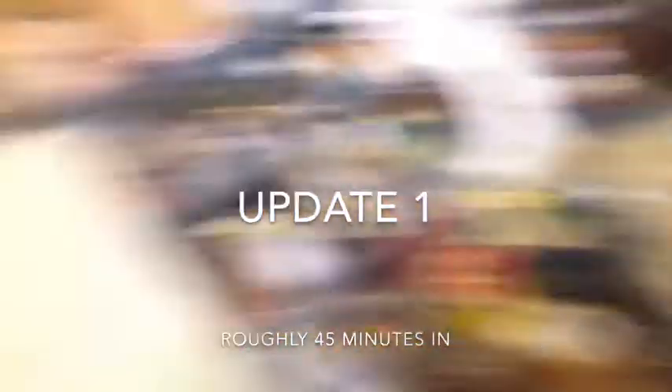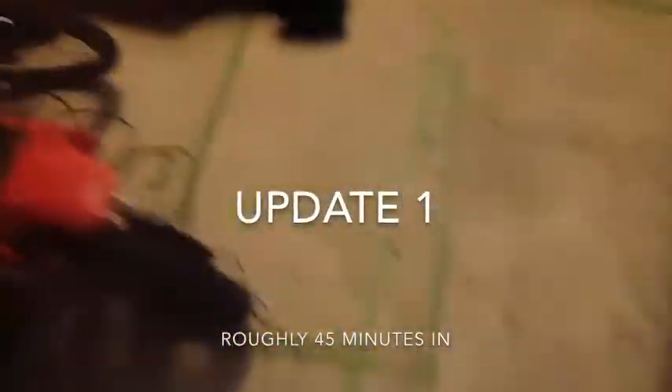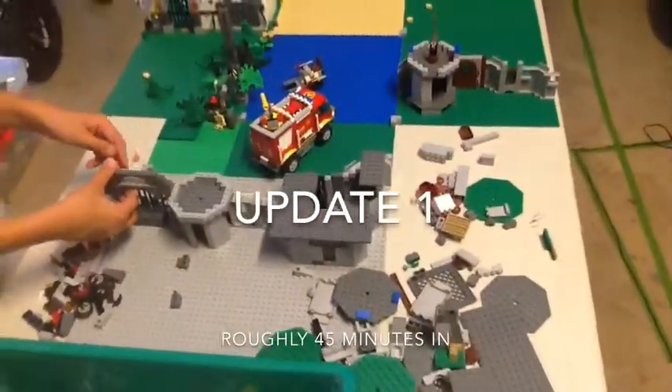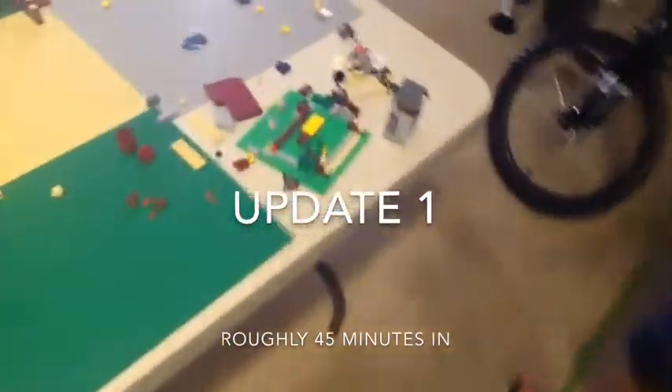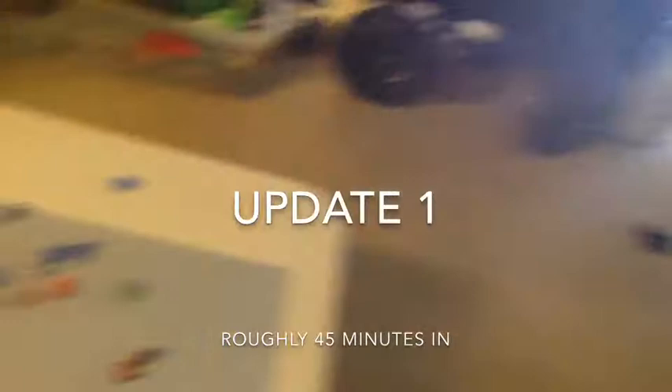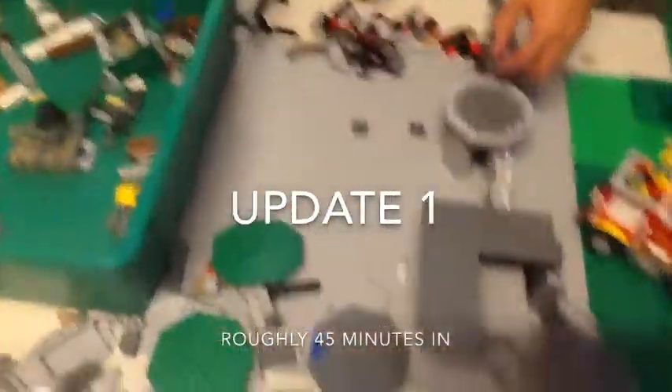Hey guys, it is Joe, Matt, and me back to bring you our first update of our map. As you can see, we kind of went with the Civil War theme. It might be hard to tell, but on this side we are going to have the Rebellion, and on this side we are going to have the government. So based at the end, you guys will probably be able to figure out who's the good guys and who's the bad guys, like why are the rebels fighting and all that. But what we have built is a medical base, which we'll go into more detail at the end, first government outpost, main government base, and a little swampy abandoned area.